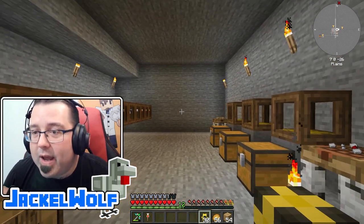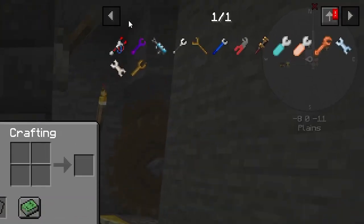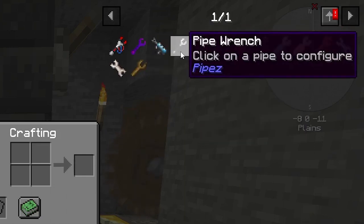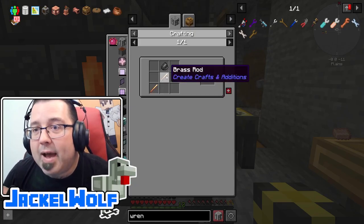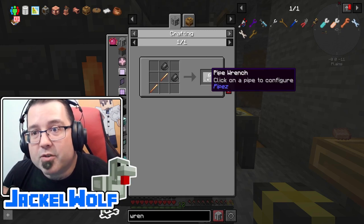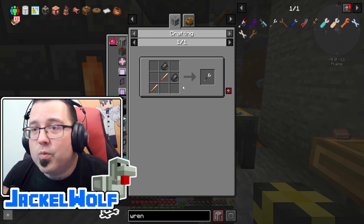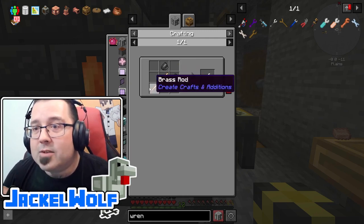To do that, we're going to need a pipe wrench from the Pipes mod. If we type 'wrench' into our search bar there are a bunch of different options - what we're looking for is the pipe wrench from the Pipes mod. That's going to be two brass rods and two flint pieces to make this pipe wrench. The flint is fairly simple - we've already gotten flint multiple times from different resources. The brass rod is a little bit more complex.